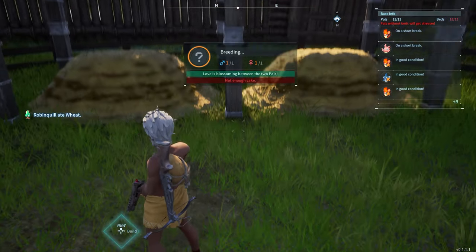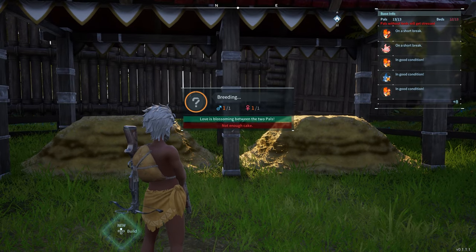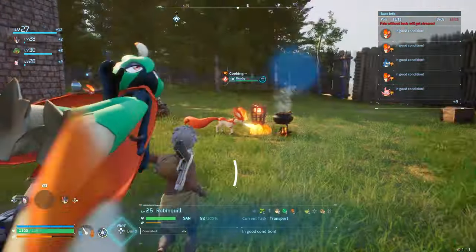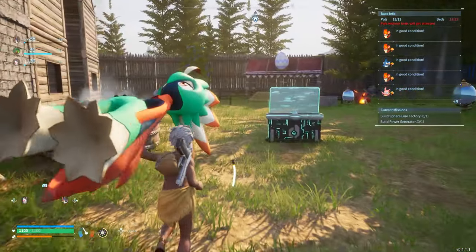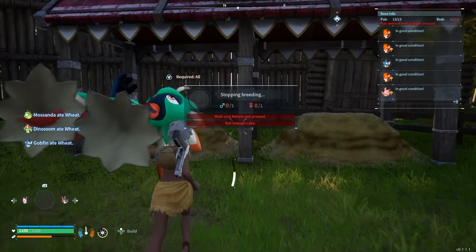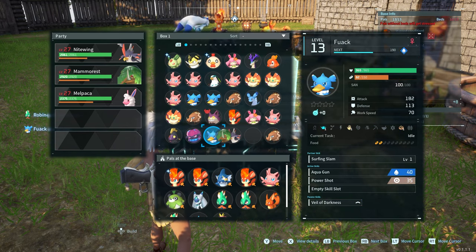I think it actually pauses at 99% until you put enough cake in, then it'll drop the egg — right now it's been stuck on this for a few minutes and nothing's happening. So what we're going to do is take the male Robin Quill and put him in the breeding pen, then try crossbreeding him with the Mamarest, which is a female. This is going to be hilarious.